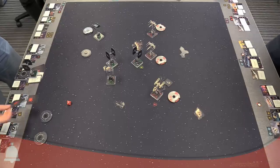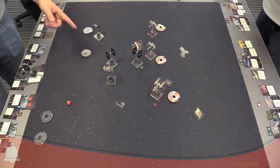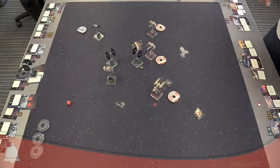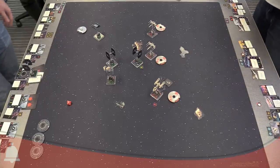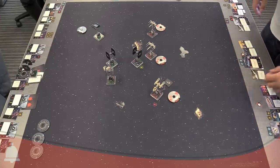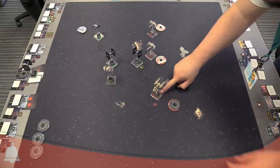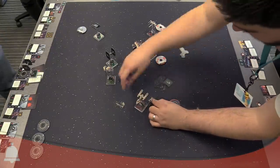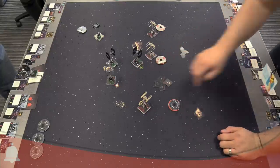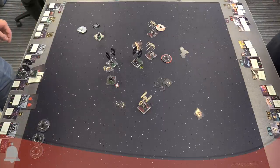That guy blocked Vader and then got hit by an asteroid — go back to the academy! Dutch does a one straight to clear the stress — also because his turret was facing that side.